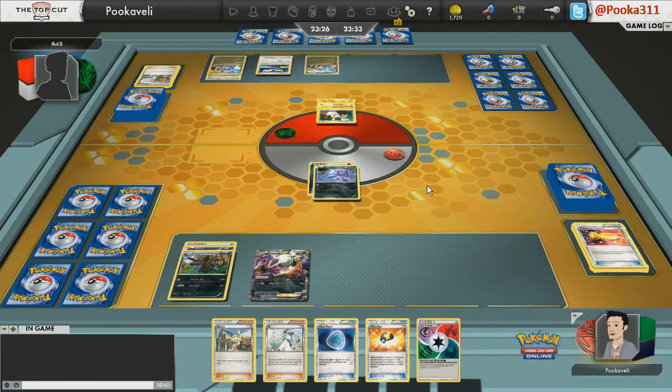People tend to think that the Hydreigon deck just has an advantage because Darkrai is so good at knocking out Altaria. But I think this is about as close of a matchup as you could think of for the current format — this has to be about 50-50. My opponent gets a Gabite out on the second turn and he'll be able to Dragon Call. He goes for an Altaria.